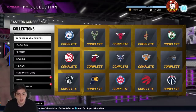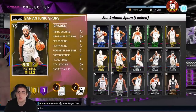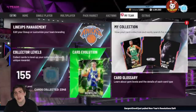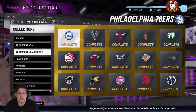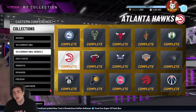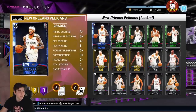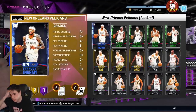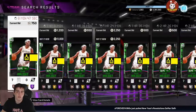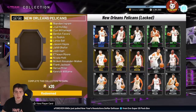First off, I complete sets to get tokens, but you don't necessarily need to complete sets to get tokens. In my opinion it is a good idea because these sets are so cheap — same with these. They're cheap sets you can do for cheap, it's really not hard. This set right here is dumb cheap — you can literally complete these sets for like 15 to 20K MT.